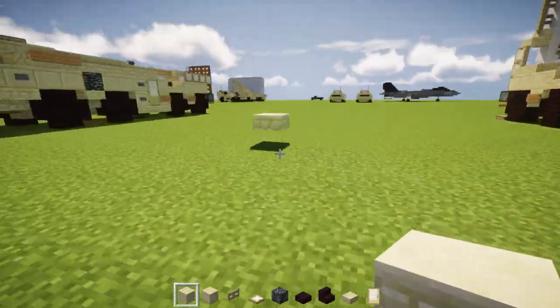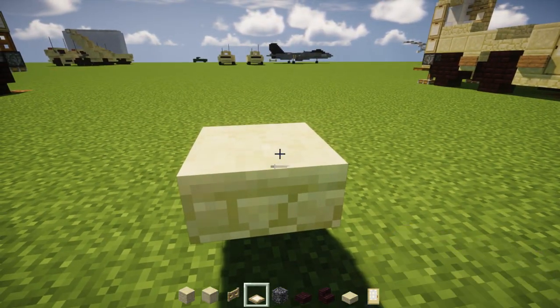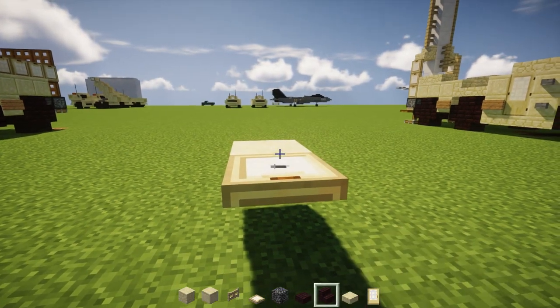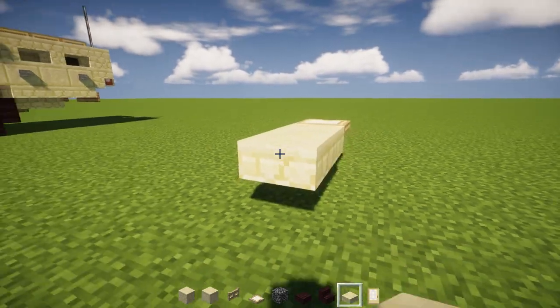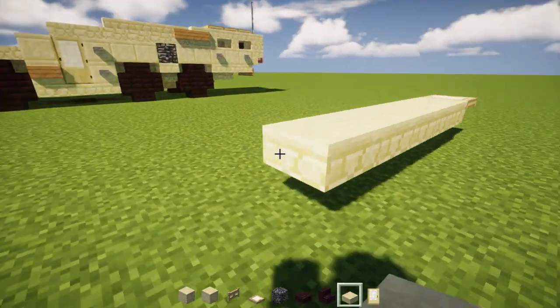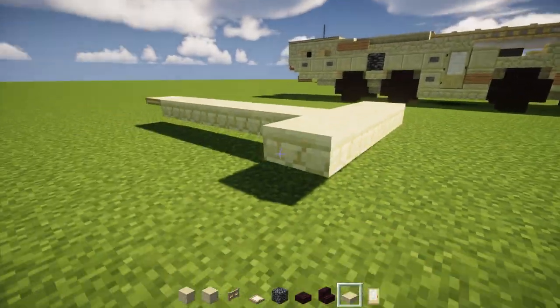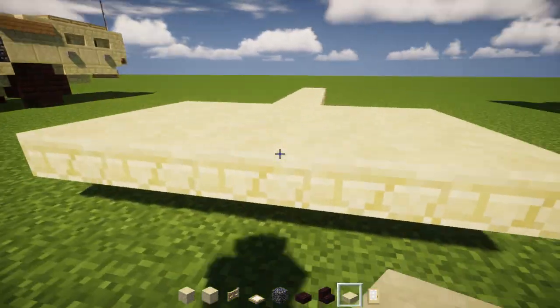So the first thing you want to do, you want to place an upper sandstone slab, and then right in the front we're going to add a birch wooden trap door. Then we want to make the slab five blocks long, and then we're going to make a three by five — so five blocks wide and three blocks long — and then we're going to add five in the middle.